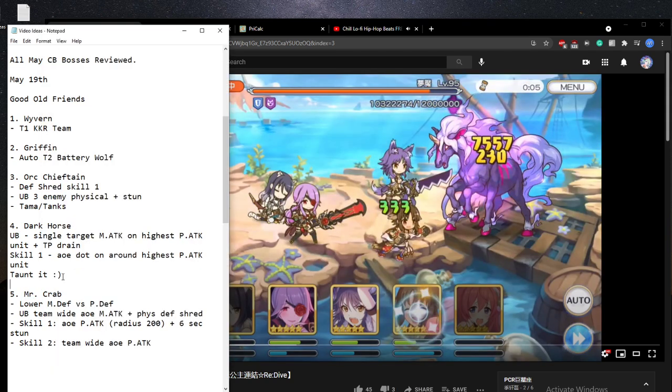The mechanic behind this is that the attack is actually tauntable. Units like Kuka or Nozomi can taunt this attack, and instead of going to the highest physical attack unit on the team, it will redirect to the taunter — either Nozomi or Kuka. I think there will be a lot of variations of teams you can use on this boss. I'll post the initial ideas on the first day of Clan Battle so you can see what auto teams are being used.